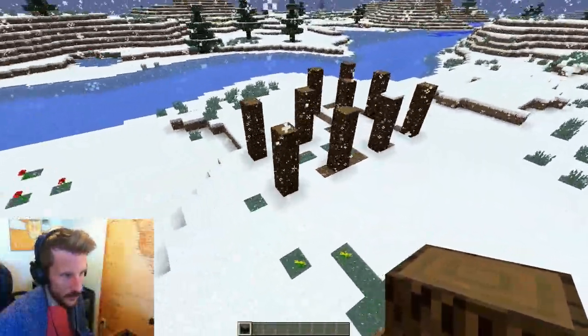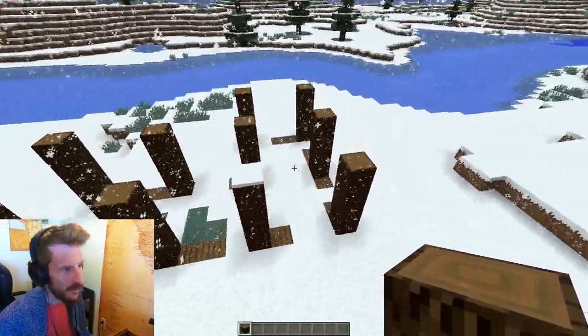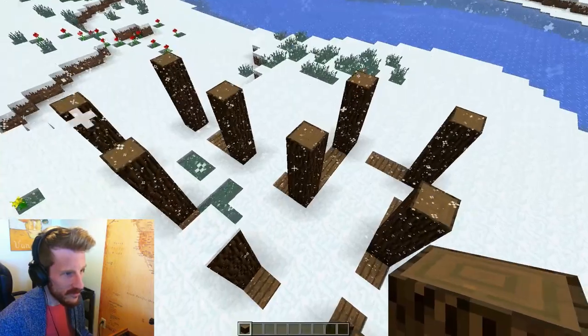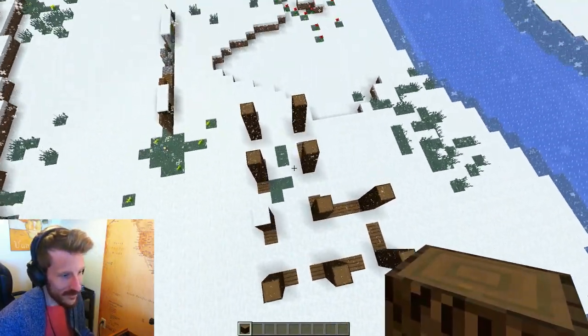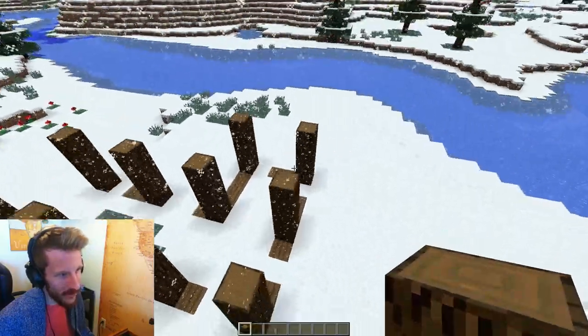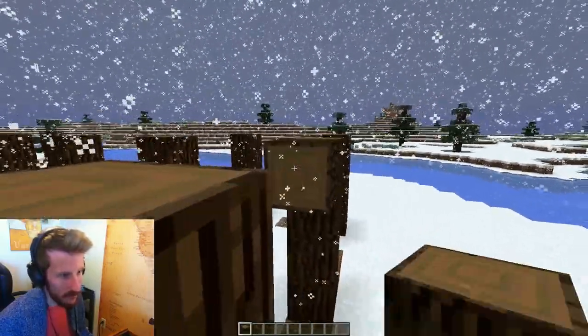At this point it should look like this — spruce logs, four high on each of these spots. You can see the shape really clearly now regardless of the snow. The next step is to lay in some cross beams.